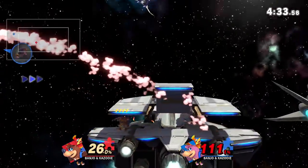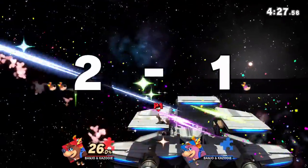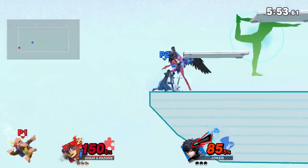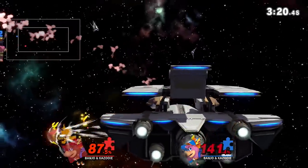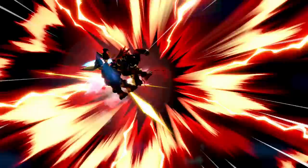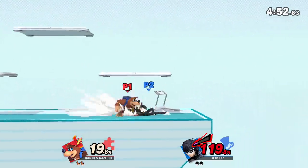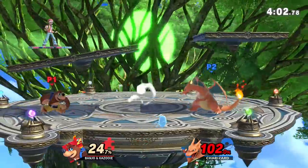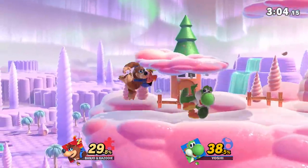Banjo can pressure opponents far off stage because if he misses, he has tons of recovery options to mix up his patterns — he can recover low or high with his up special, and has a practically invincible option to close horizontal distances. If all that fails, they can blow themselves up like Snake or Link to get the recovery back. His forward air is great for catching predictable patterns and is his hardest hitting aerial — this thing will take stocks early. His neutral air works well for catching air dodges, and his back air does a bit of both.